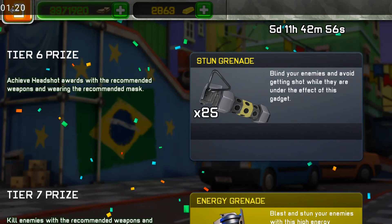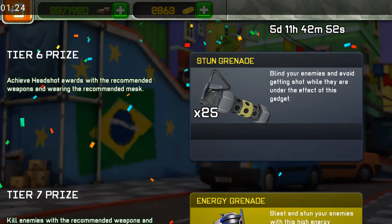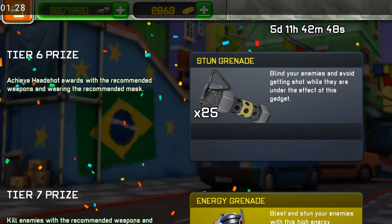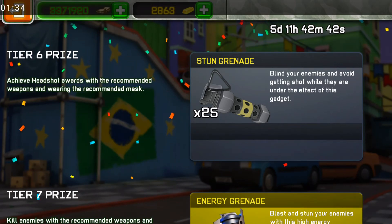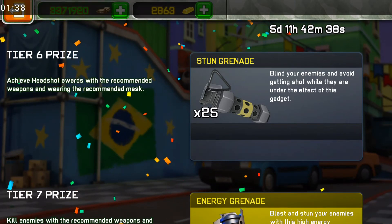For Tier 6: achieve the headshot award with the recommended weapon and wearing the recommended mask. Do the same thing — stun the enemy, go next to his head, and shoot the weapon to get it.